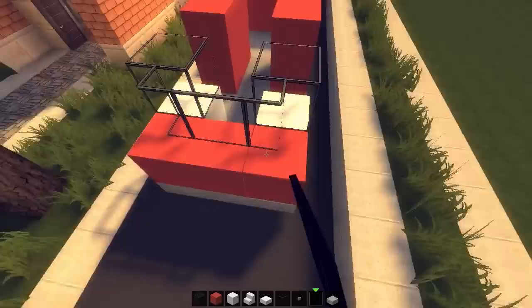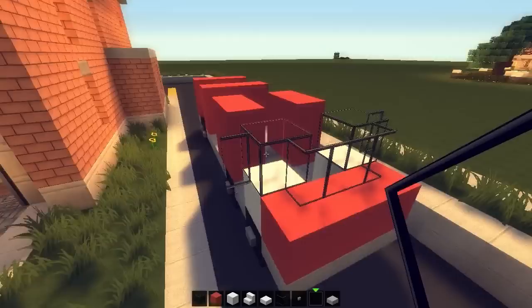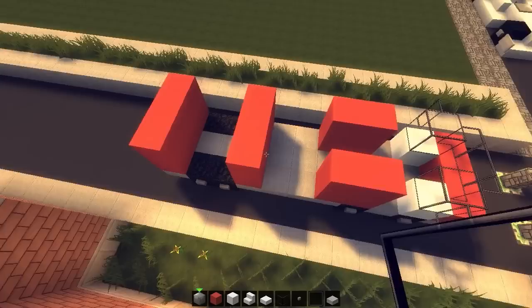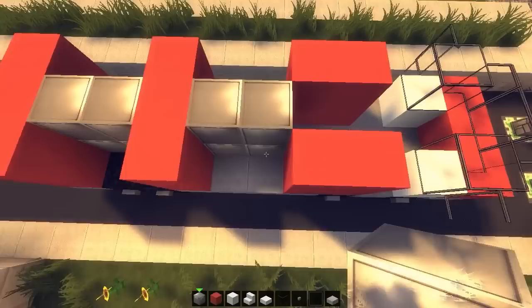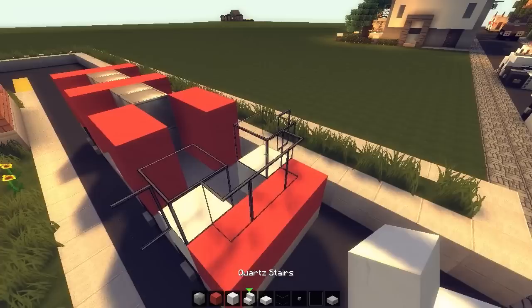Grab some window panes and put them up in the front and on the side — these are going to be like mirrors. Now we've got this little shape going. Grab a block of iron and place it two blocks high here and two blocks high on the other side.